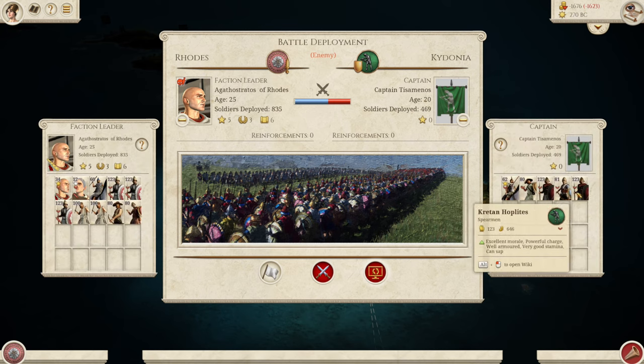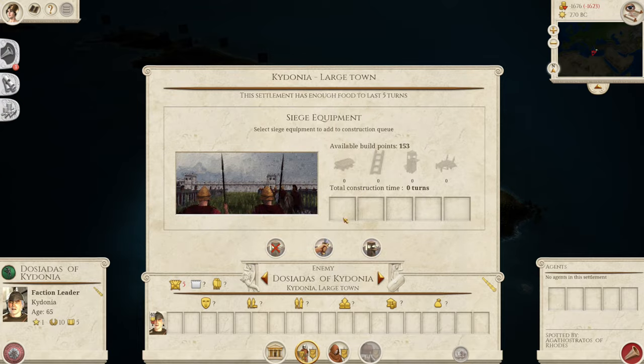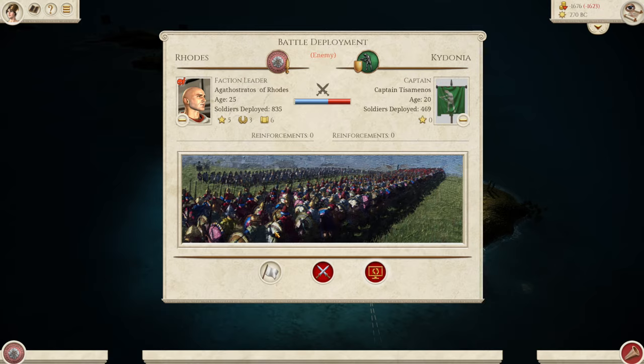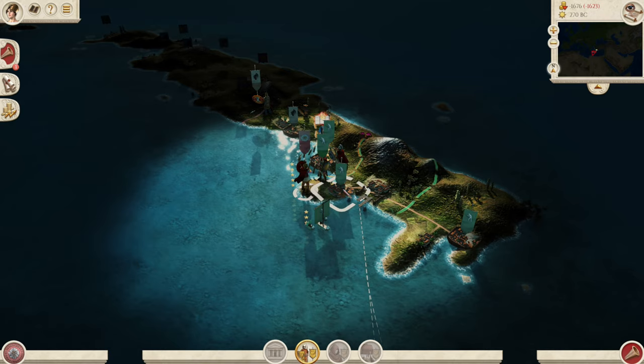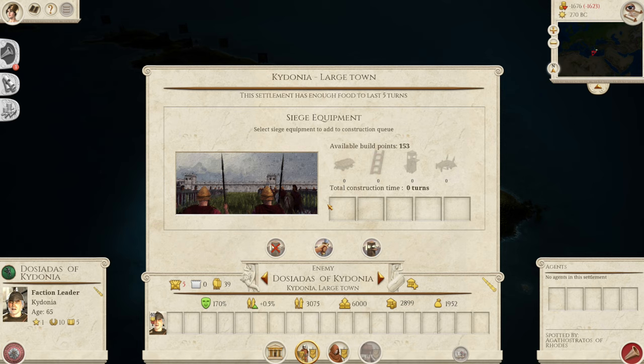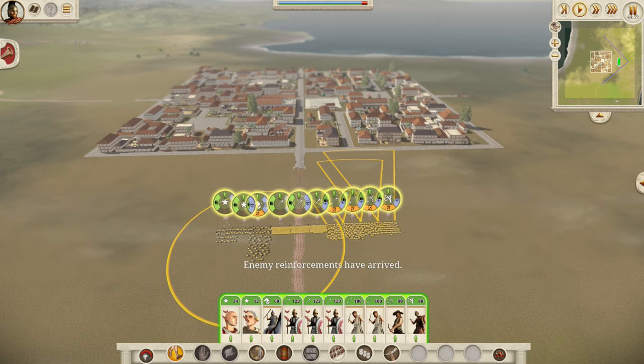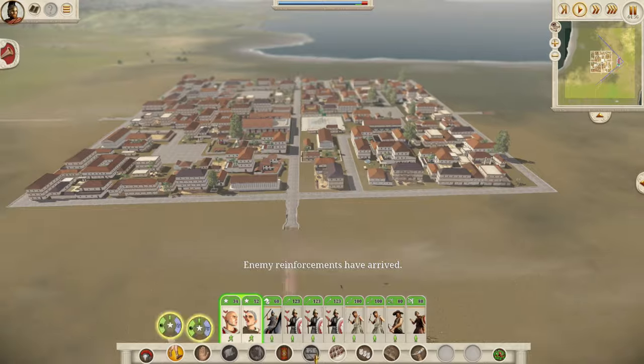Let's get into this battle. They have some good Cretan hoplites and things like that. We're going to attack the city directly — when I attacked the army, the city garrison wasn't coming in — so we're going to just rush in, kill their general, and then rush all the rest of our men in as well, just rushing them into the center.